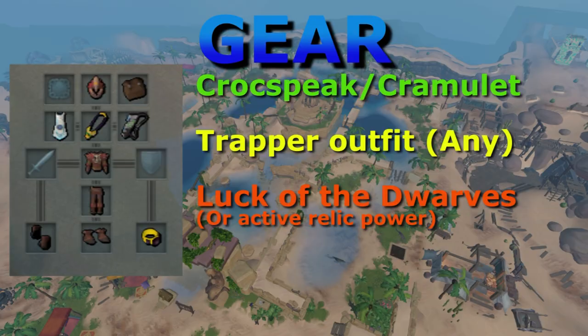First, let's look at gear. The only true requirement is a croc-speak amulet which you may have gained in an earlier quest. If not, you can speak to Dundee to get one. My croc-speak amulet is combined into my cramulet. I'm also wearing my elite trapper outfit. If you don't have the full set, just wear whichever pieces you do have as it will be handy to have an increase to the catch rate of the scarabs. Luck of the Dwarves is also handy as it will help you get statue and tablet pieces for Oasis restoration if you haven't already completed it.